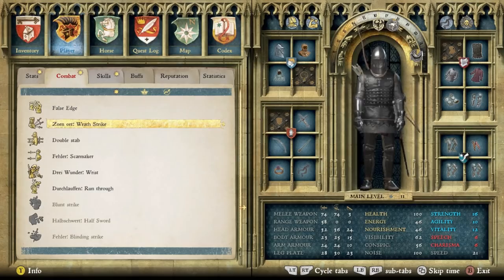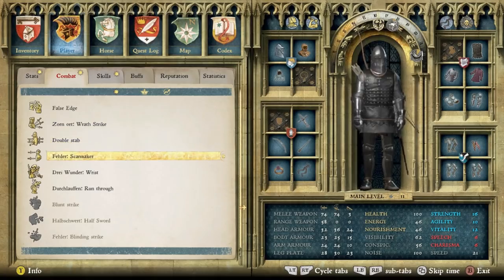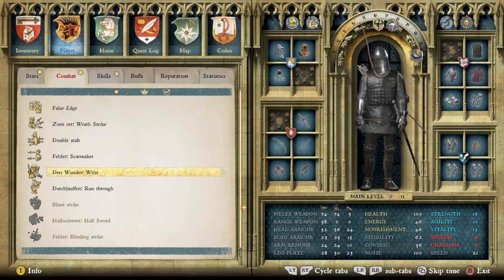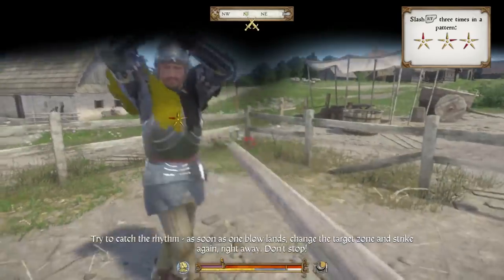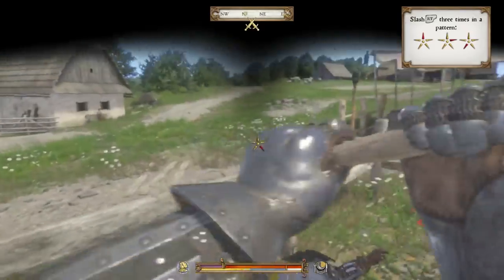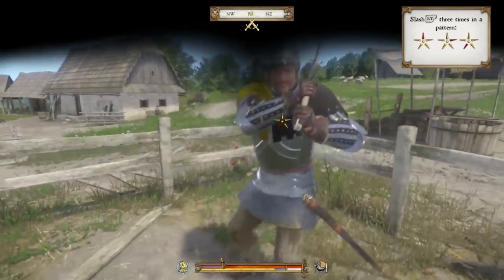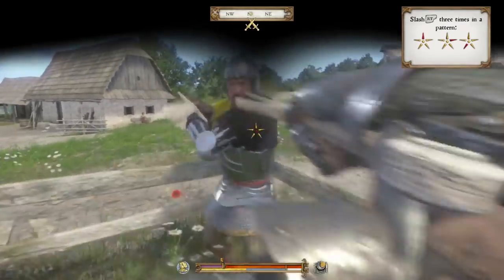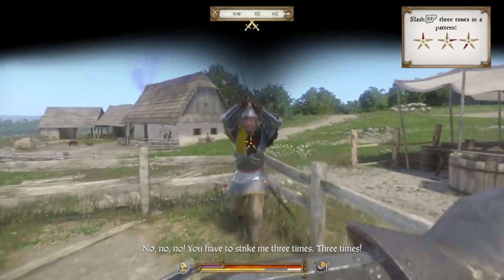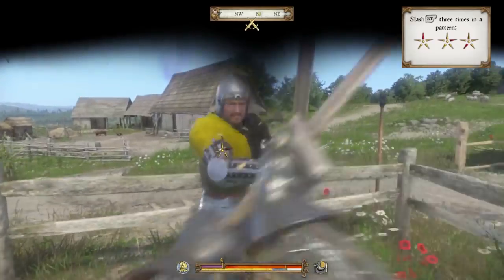I have unlocked a few combos here — Wrath Strike, False Edge, Double Stab, Feller, Scar Maker, Wrist Attack, and a Run Through. I'm demonstrating a few of them on screen right now. These combos are useful in different situations: you can use them to knock down opponents, bypass a guard, attack the sword arm, and make them drop their weapon. Once you've gathered a few of these combos and spent points in the combat tree after leveling up against Sir Bernard, you'll start to have a much more fluid combat experience.